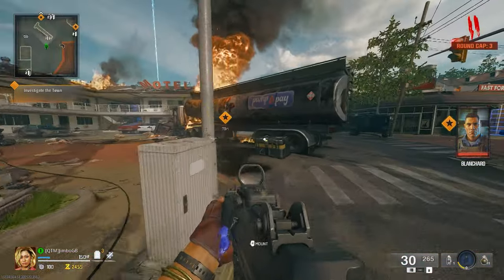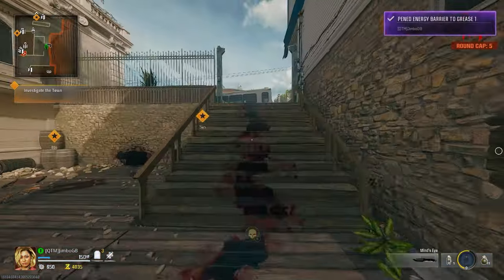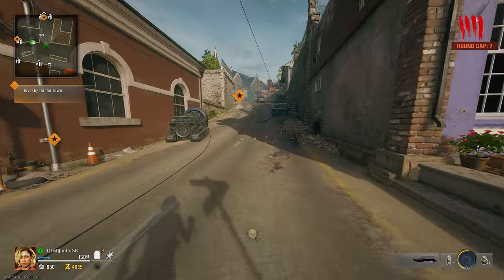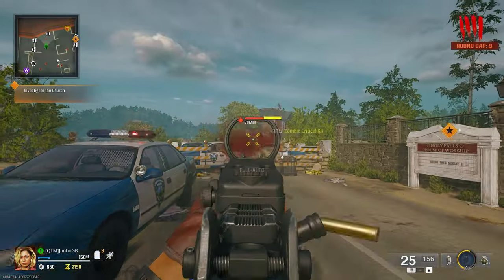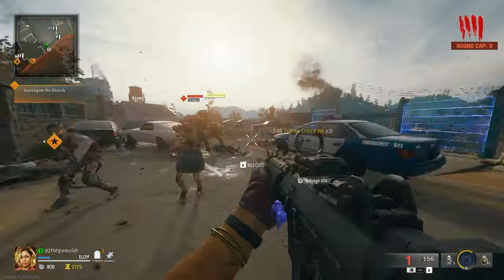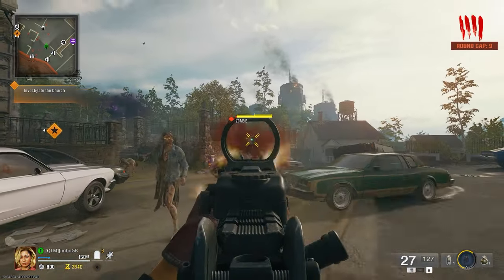I don't know how it's going to work with the round cap, because if it's limiting us to round three, then surely I'm not going to get enough points to open up everything and build the jet gun. The last time I did the Easter egg on Liberty Falls was to try and do it in under half an hour, so this feels very slow compared to that. This Krieg 6, even just stock, feels really good actually. I wonder how good it will be in multiplayer compared to the other ARs.